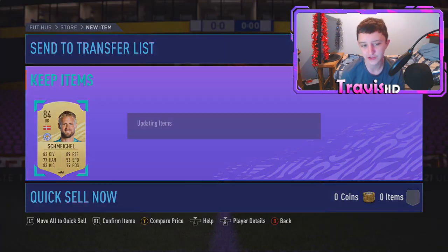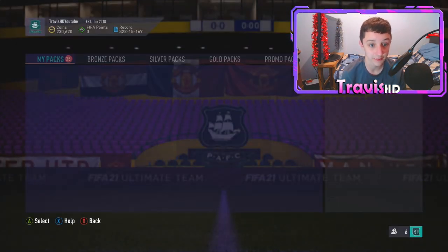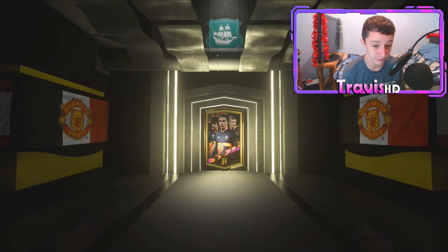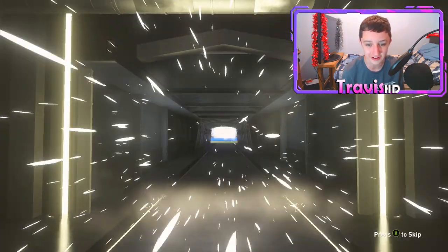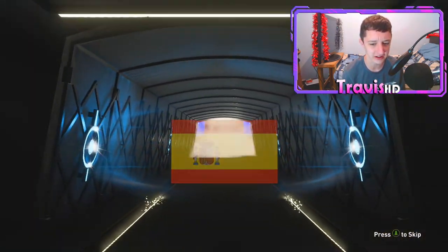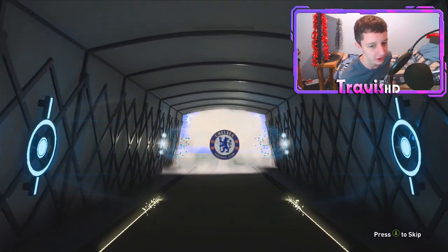An 84 rated in there definitely isn't the worst for icon SBCs. For the 86 plus pack it was an 84 rated squad, so players like Kasper Schmeichel definitely come in handy in future. Second 82 plus pack — I'm quite excited to open these. I rate these packs, honestly. They're okay, but hopefully today can kind of increase my confidence in opening them.